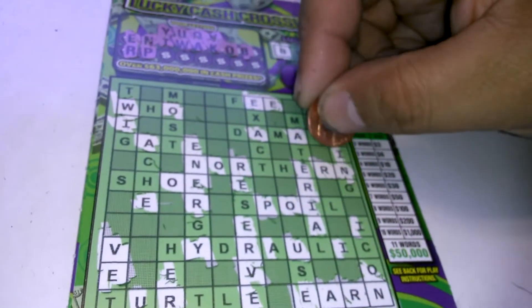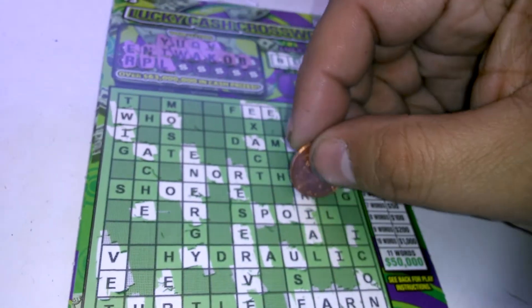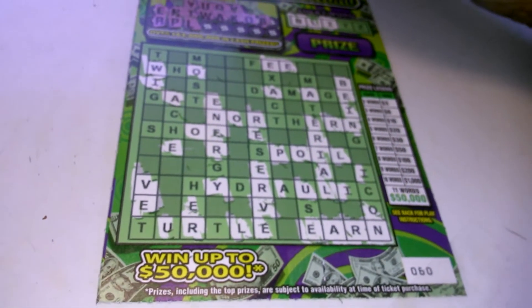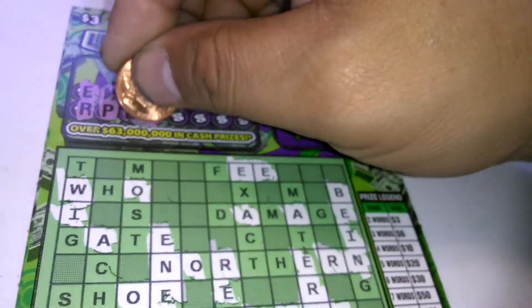A letter P — one letter P. There's an I, I forgot. An L — we have an L in the lucky word spot. There's an L there, an L there, and an L there. An H. A C. A T. Or an F. Or an S would be nice. A Z.